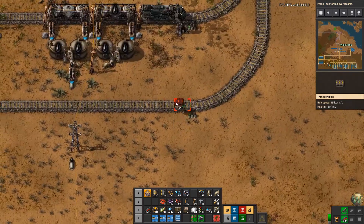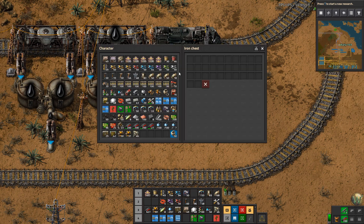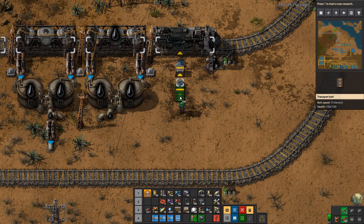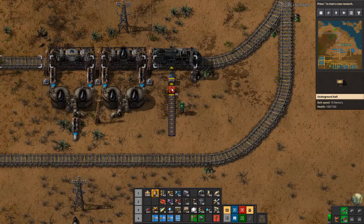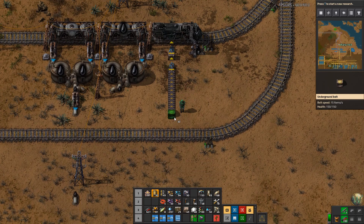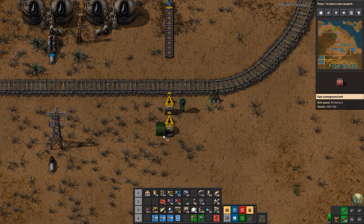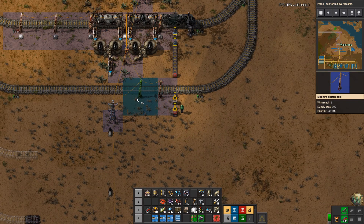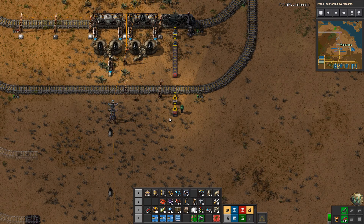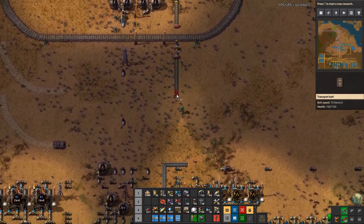Let's go up here and find the spot where we need to load this into the train. The way I like to do this is to do two inserters and put a box in between. I limit it to one space because that's all you really need. I'm going to come this way and copy this same thing for here and then go under. We're going to need that belt as well, and we need the power pole as well.